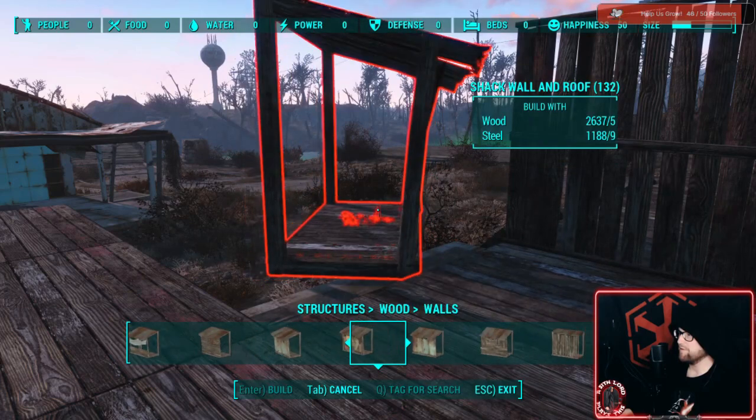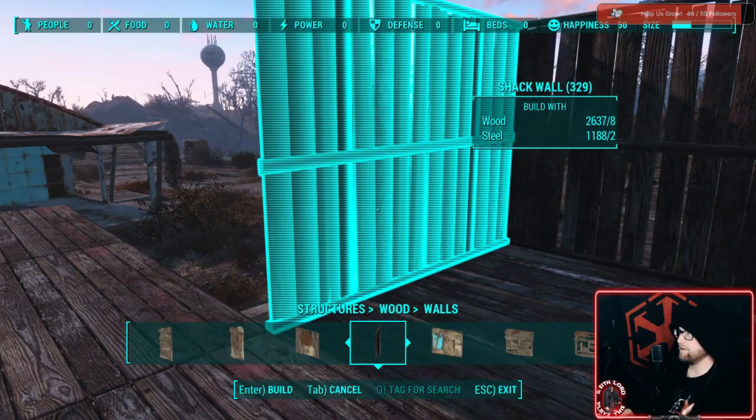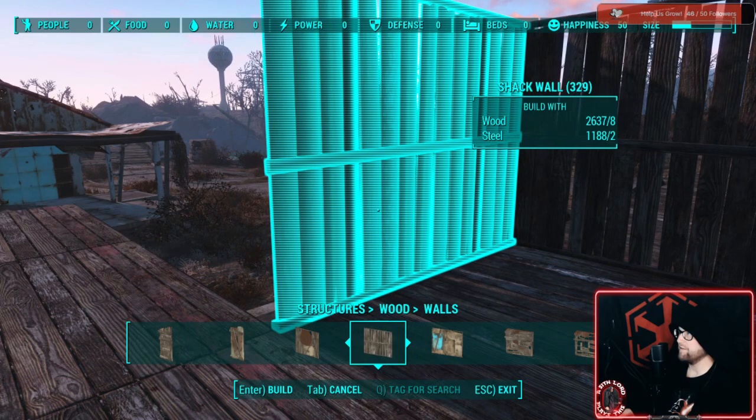Now that we have the floor built we can build the walls. They'll all be a similar design — I like using this style wall because it looks the most put-together.